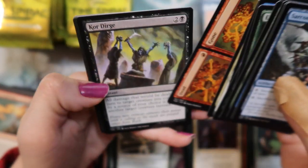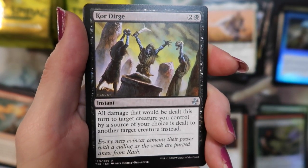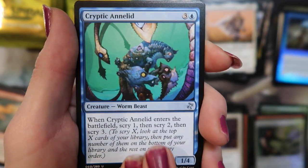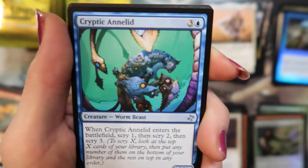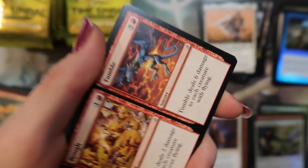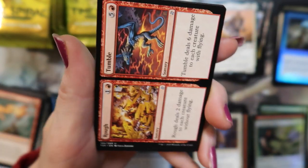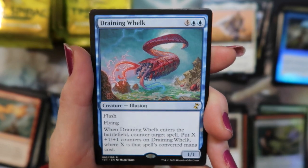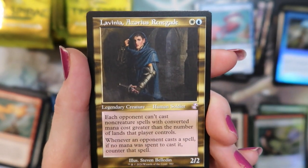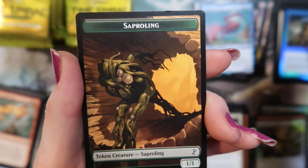See how it is. All right — poor dirge. They're celebrating. Cryptic Annelid — what is even going on there, I don't even understand. Kind of rough and tumble. And a Draining Whelk with a Lavinia Azorius Renegade. And a sapling.